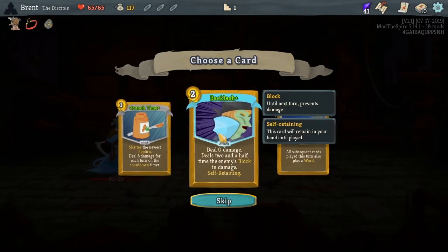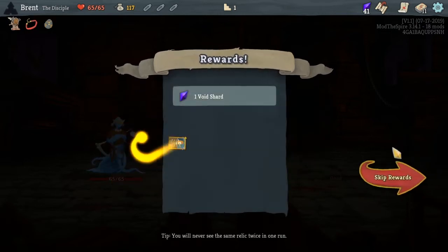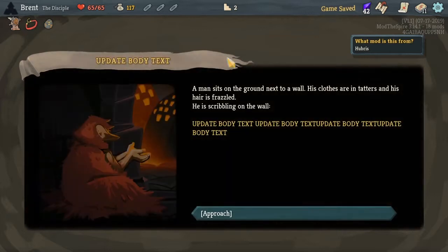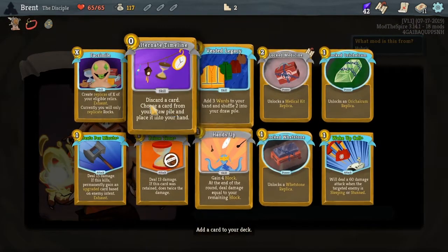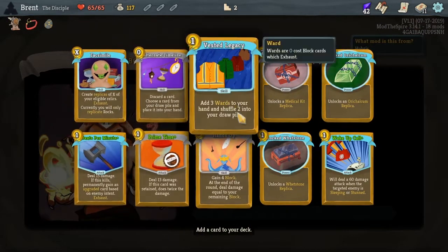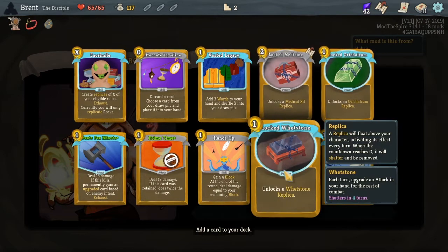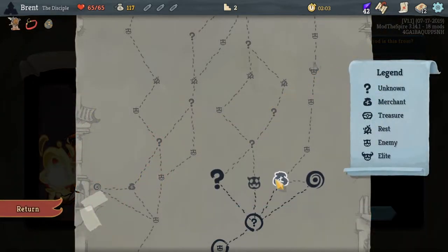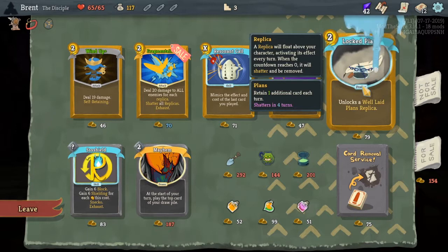There's some high energy stuff - Crunch Time Plus. Backlash: zero, zero, two times - that relies on enemy block. I want to take this and I will, but we need some replicas now. We're going to choose one of ten cards to add to the deck because we're looking for replicas. Whetstone or Calcum - six turns, four turns. Calcum it is. That's our engine now. I think we'll also go here and hope that there's - yep, another one right there.